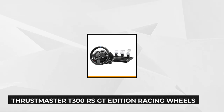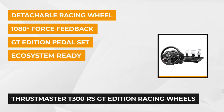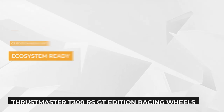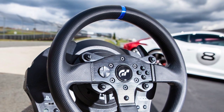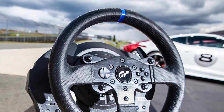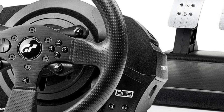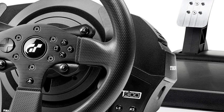Getting the top spot is the Thrustmaster T300 RS GT Edition Racing Wheel. It's considered the best in its category, taking you to the next level of power driving experience without any compromises. This special edition is licensed by Gran Turismo and exclusively designed for the PlayStation 4, but it's also compatible with PS3 and PC. The detachable brushed metal wheel and pedal have realistic designs that add to the excitement of the race against opponents. The 11-inch racing wheel is clad with reinforced textured rubber, while the GT logo is prominently displayed at the center of the wheel, along with the driving controls and official PS4 buttons.